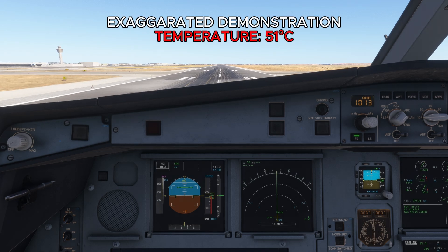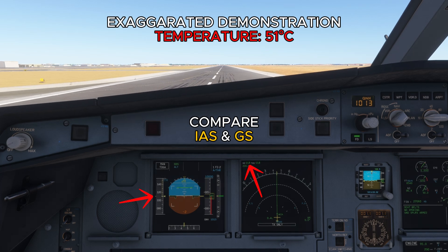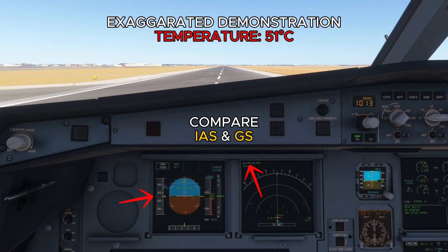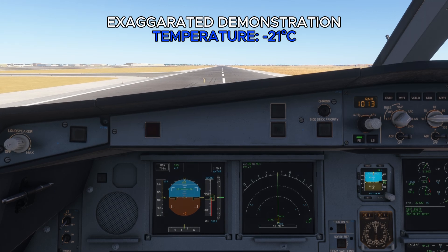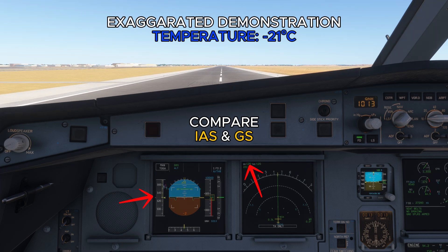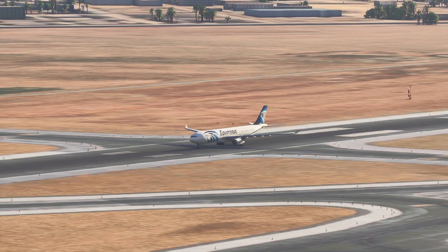There is also the consideration of temperature affecting ground speed. In high temperatures, like 40 degrees Celsius, the air becomes less dense. To achieve the same amount of lift at lower air density, the aircraft must move faster over the ground, meaning a higher ground speed. For example, if your rotation speed VR is 150 knots indicated airspeed, the corresponding ground speed might be 170 knots in hot weather. In low temperatures, air becomes denser, and the aircraft achieves the same lift with a lower ground speed. For a rotation speed of 150 knots IAS, the ground speed might be only 140 knots in cold weather. In hot weather conditions, since the ground speed is higher at VR, the aircraft consumes more runway during the takeoff roll.